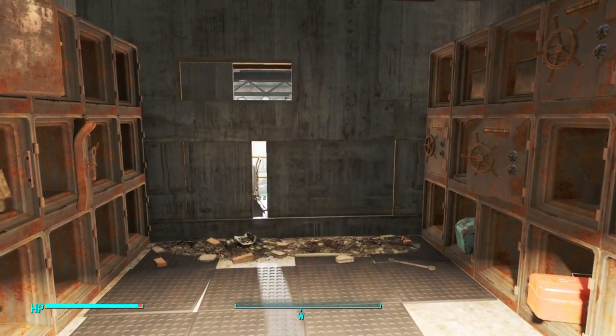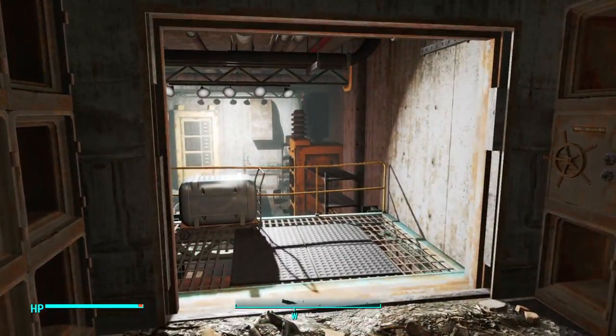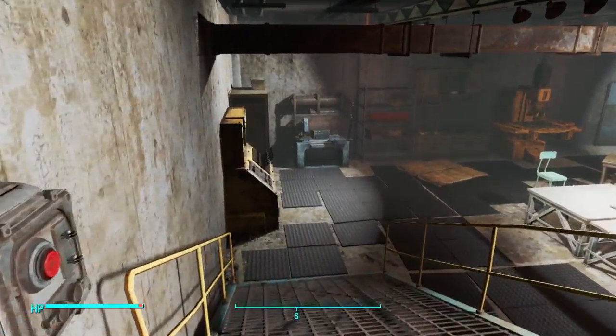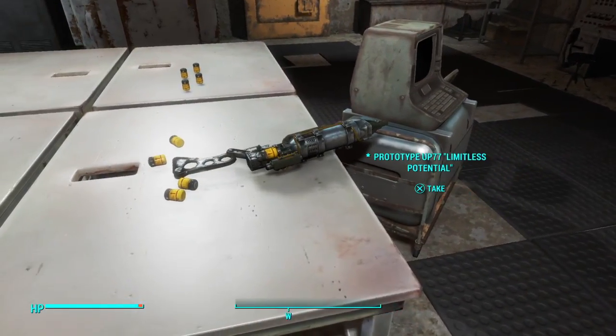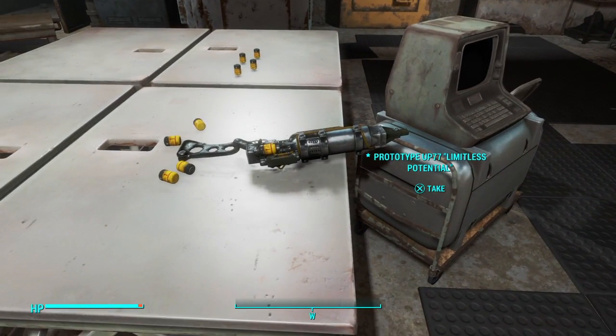Get into the safe — the safe will open — and you just want to activate this button and the wall is going to open up. We can go ahead and walk down into here.